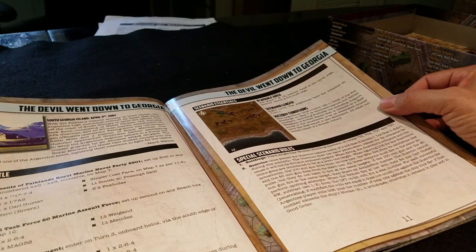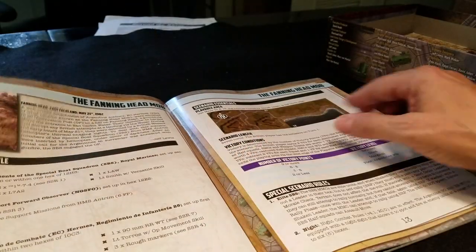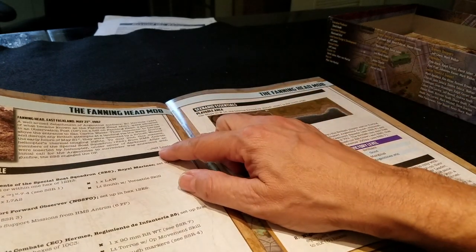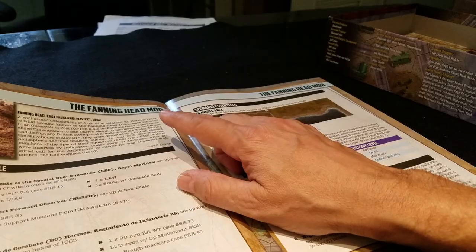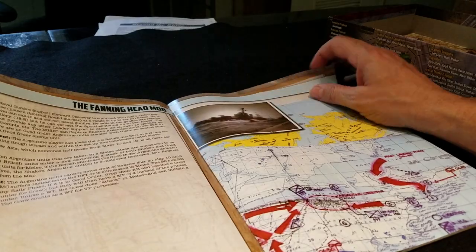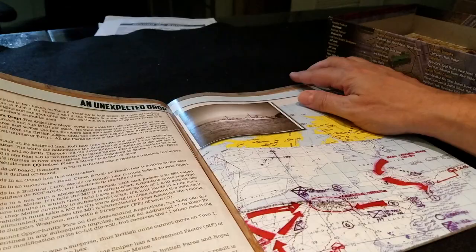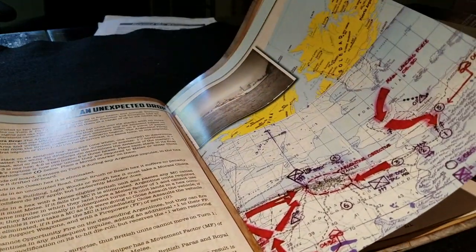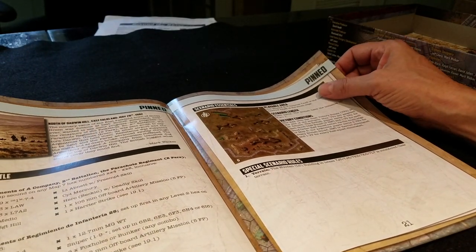I've played nearly all of these scenarios and I think the majority of them are extremely well balanced. 'Devil Went Down to Georgia' is an awesome scenario — really good fun. 'The Fanning Head Mob' — I believe that was in one of the magazines and they've added it in here, which is very cool. 'Unexpected Drop' is from the basic game. Lots of special little rules for parachute drops, surprise, snipers, and fun stuff. Being pinned is just a tough time — I've played this one many, many times.